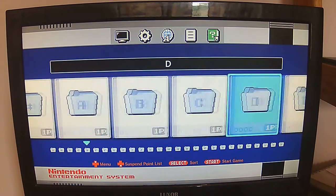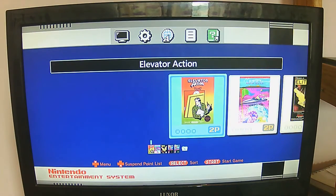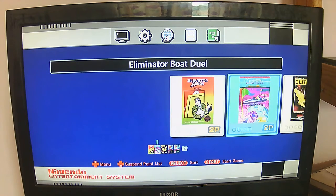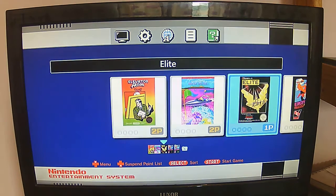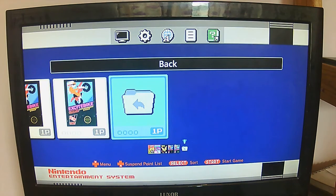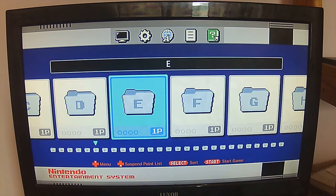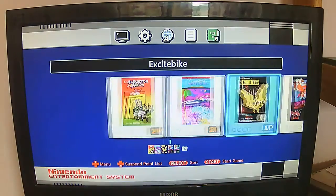E section: Elevator Action, Eliminator Boat Duel, Elite, Excitebike. That's pretty much all for the E's. Now on to F.